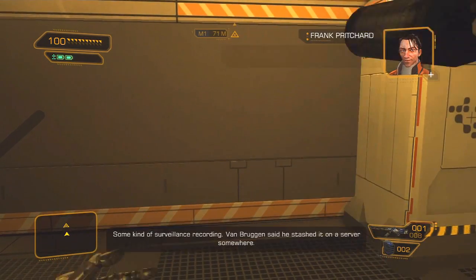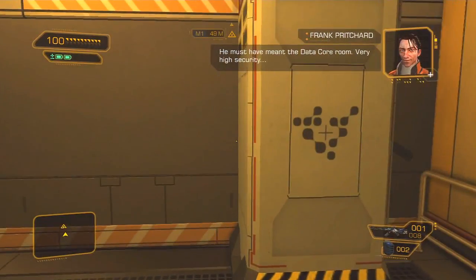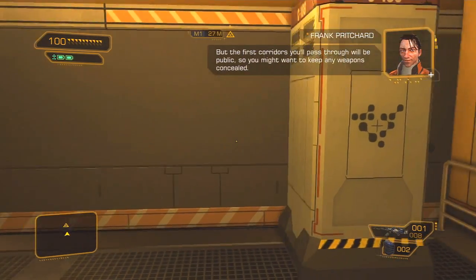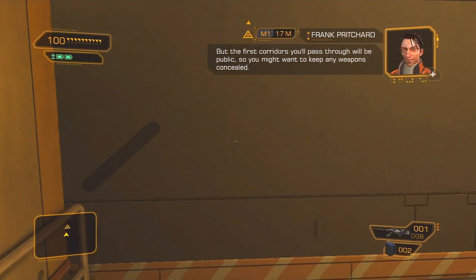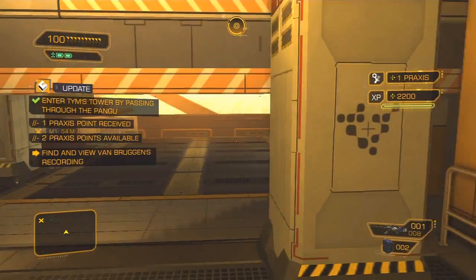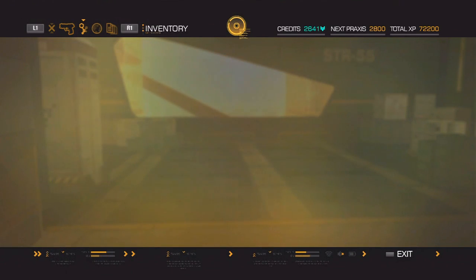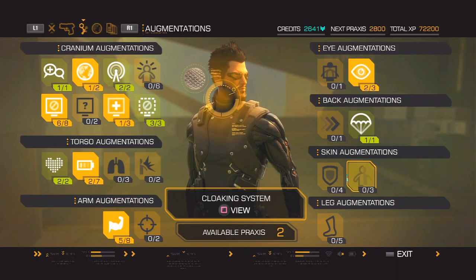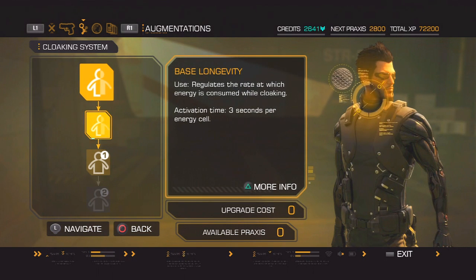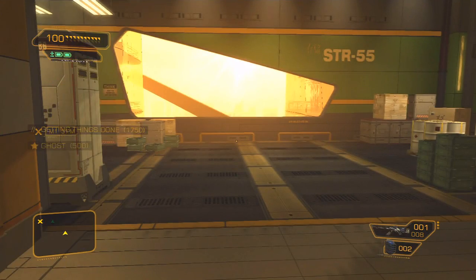Jensen, Jensen - what is it you're looking for exactly? Some kind of surveillance recording? Van Bruggen said he stashed it on a server somewhere - he must have meant the data core room. Very high security, it'll be a couple of floors up from where the elevator lets you off, but the first corridors you'll pass through will be public, so you might want to keep any weapons concealed. Copy that. Two Praxis points available, thank you!